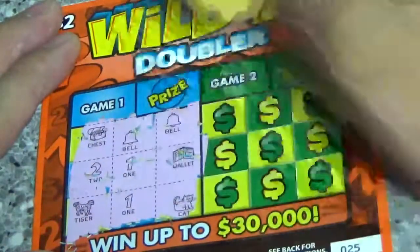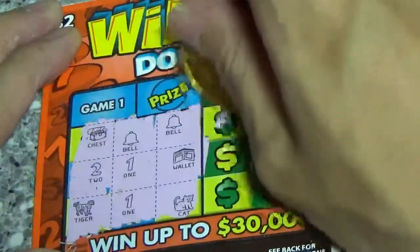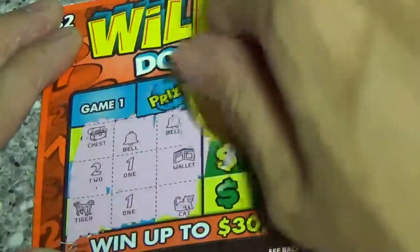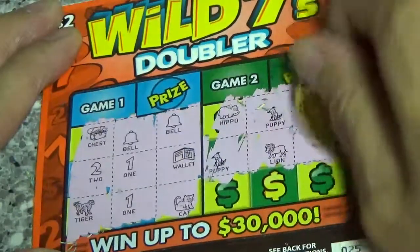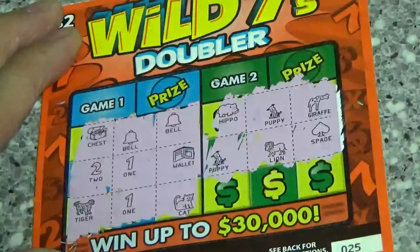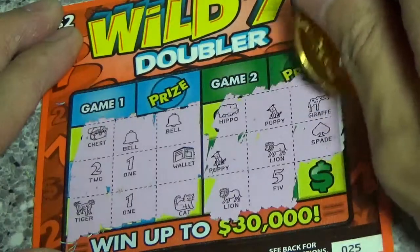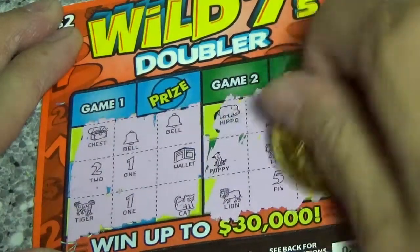Ticket 25. We got a chest, bell, bell — 2 bells. 2, 1, wallet. Tiger, 1, cat. Nothing there. Game 2: hippo, puppy, giraffe. Puppy, lion, and a spade. Got 2 puppies. Lion, 5 — got 2 lions. Can I get a puppy or a lion? Got a giraffe. Nothing on 25.